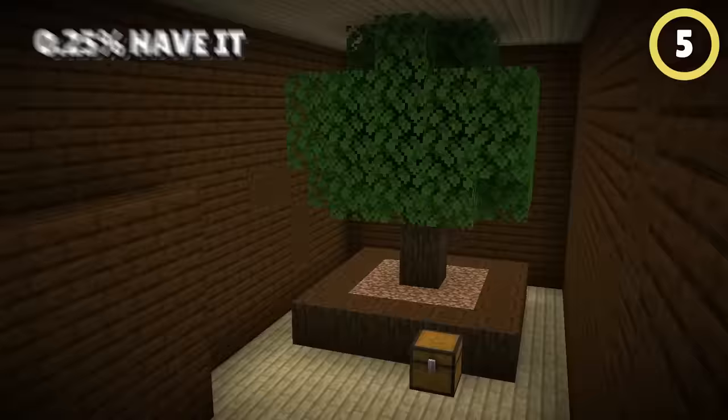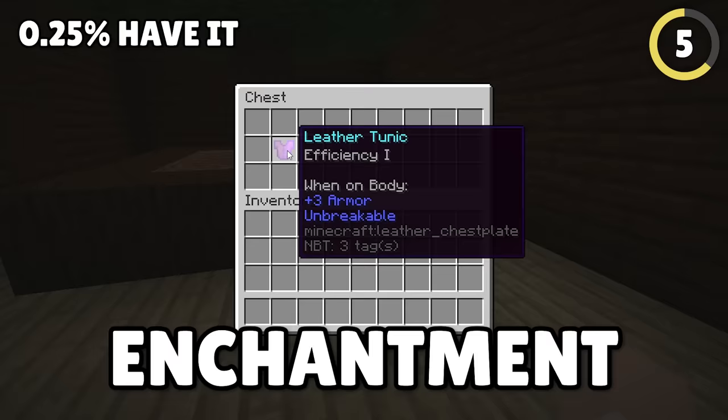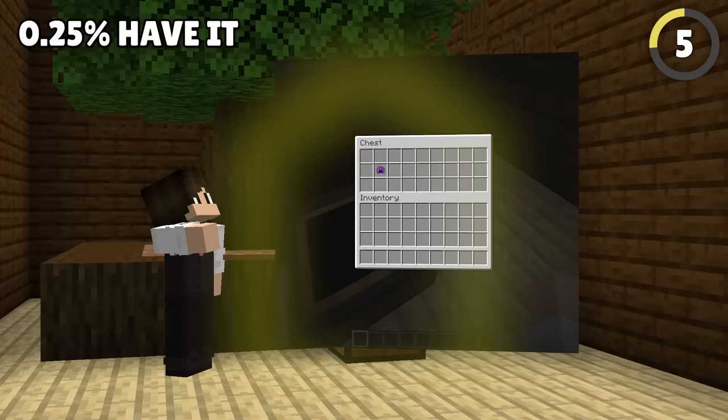There's actually an item Mojang doesn't want you to find. This leather tunic with an Efficiency 1 enchantment should be impossible, but because of a crazy glitch, it can be found in some woodland mansions behind a secret wall. Even crazier, the item there used to be a leather helmet.